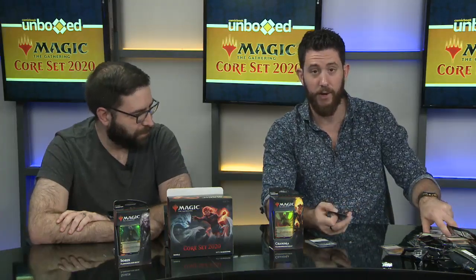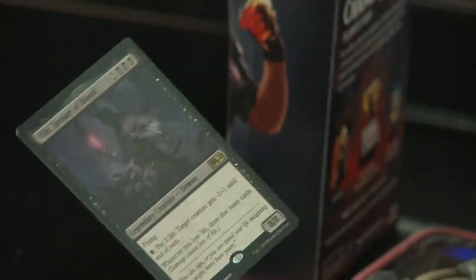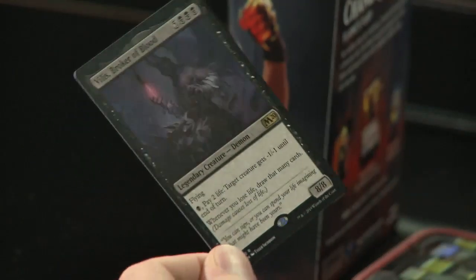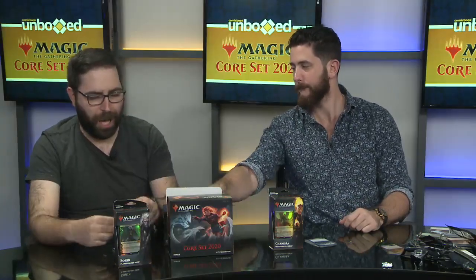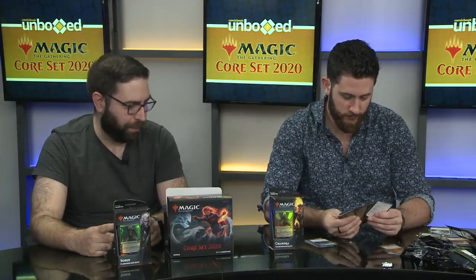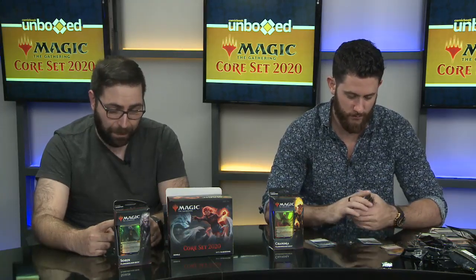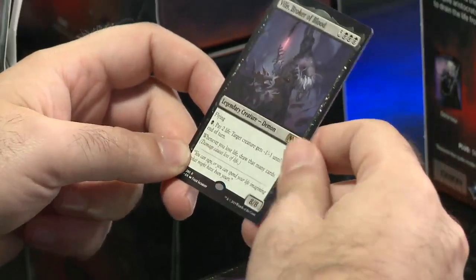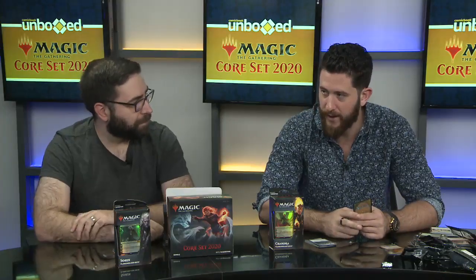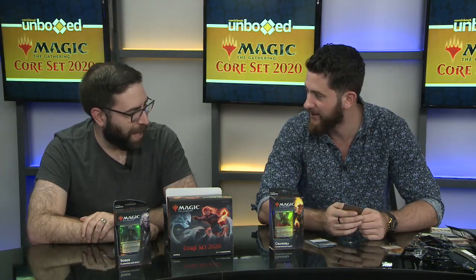Vilis, Broker of Blood — Legendary Creature Demon. Flying. Pay a swamp and two life: target creature gets -1/-1 until end of turn. Whenever you lose life, draw that many cards. That's a very expensive card, so you'd have to play it in a deck with a lot of mana advantage. However, if you manage to get it on the board, maybe with some cast-from-graveyard trick, that is a lot of card advantage. He doesn't even have to tap to use the -1/-1, so you can whittle away at even indestructible creatures and take out pretty much anything.